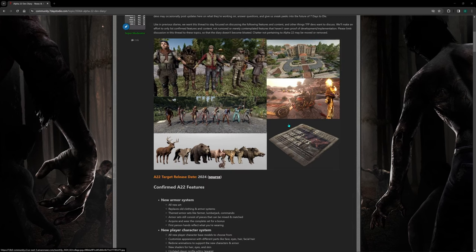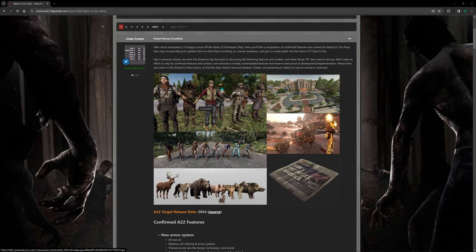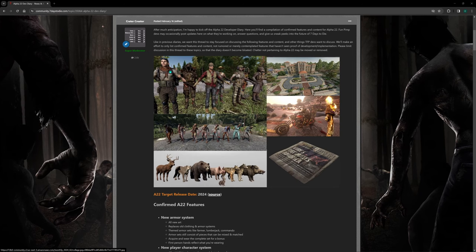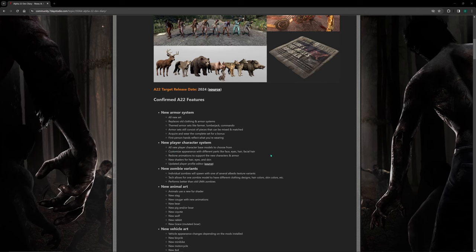I hope they reworked the facial expressions and character customization. It looks like these characters with the sets look quite different, so maybe they reworked the character design and skins. New player character system — all new player character base models to choose from. Customize appearance with different parts like face, eyes, hair, and facial hair. New animations to support the new character and armor, new shaders for hair, eyes, and skin, and an updated player profile editor. I like this because the current version's character creator is quite crappy — it never works properly — so I'm glad they're working on it.